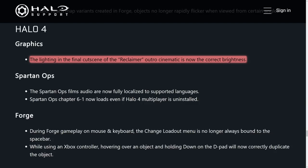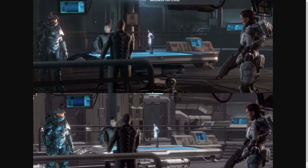One of the longest-running bugs for Halo 4 has been addressed: the lighting in the final cutscene for the Reclaimer Outro cinematic should now be correct. The bottom screenshot from the MCC versus the top screenshot from the Xbox 360 shows how completely wrong the lighting was — the background was as bright as the characters, taking focus away from the characters and dialogue and making it really confusing to watch. So glad to see this long-running lighting issue has been addressed with Halo 4.